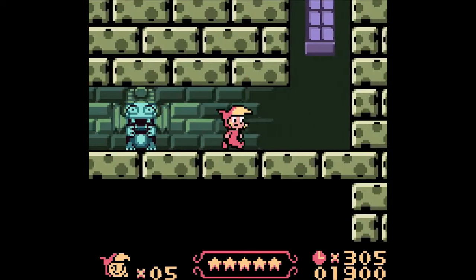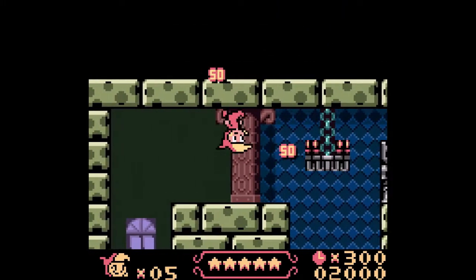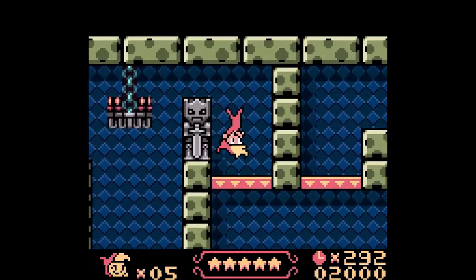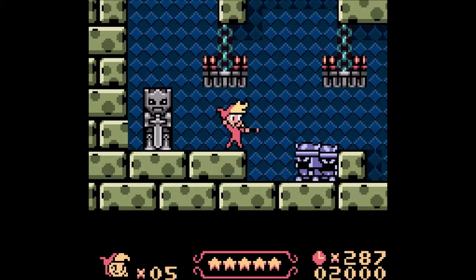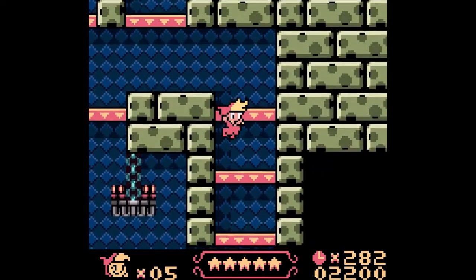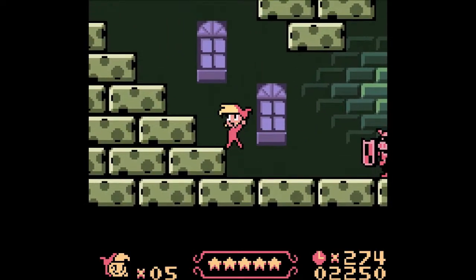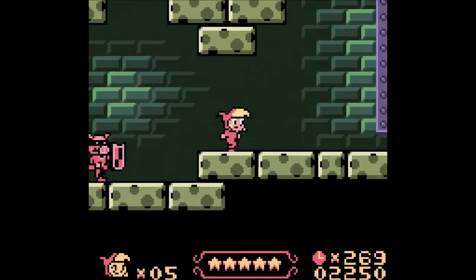Another thing is that you can't drop down from platforms — you can only jump through them. So here, if I press down to jump, I can't jump through it. But I can, however, jump over it. Not there, by the way, but you can — trust me — jump over it. Right here, like this. You can jump like that.